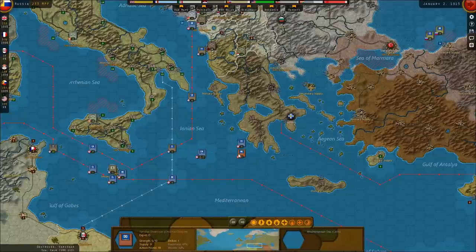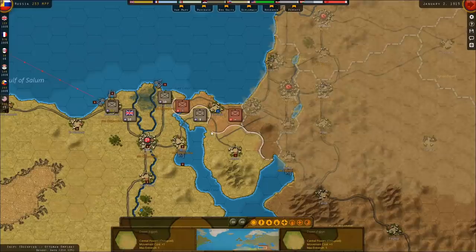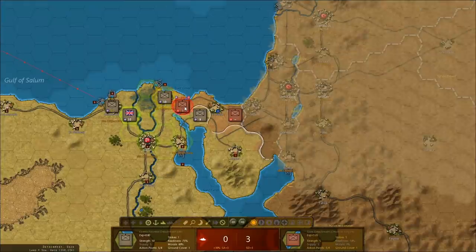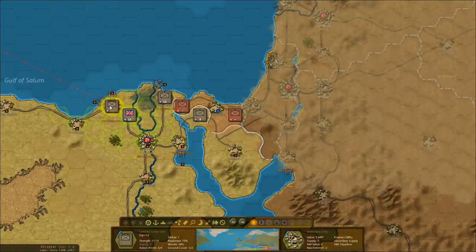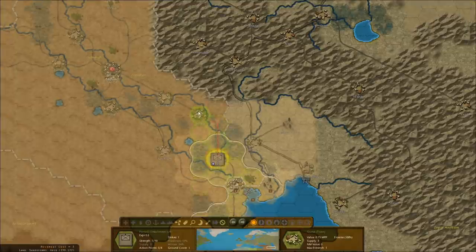Nothing happened down in the Mediterranean, which I feel like is lucky for us. That means this unit is going to be able to attack. We're going to be able to eliminate this unit and then propagate supply. Anzac has arrived here, and this unit probably cannot be reinforced anyway, so we might as well just keep driving him forward — take Amara.